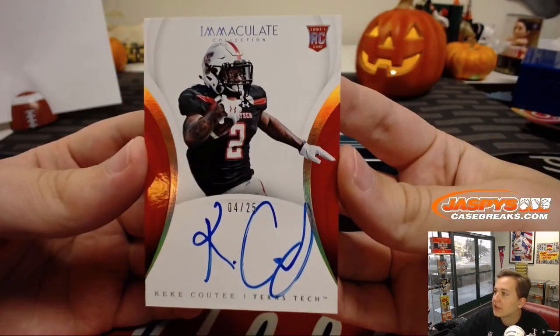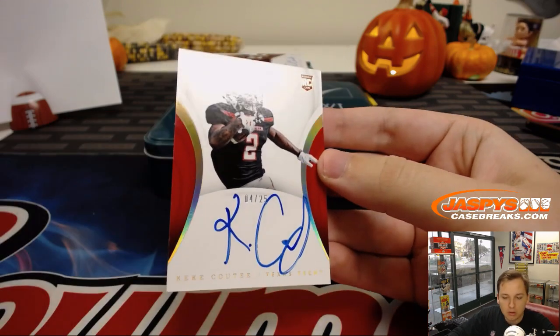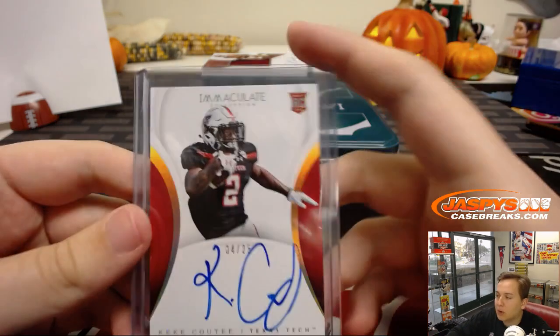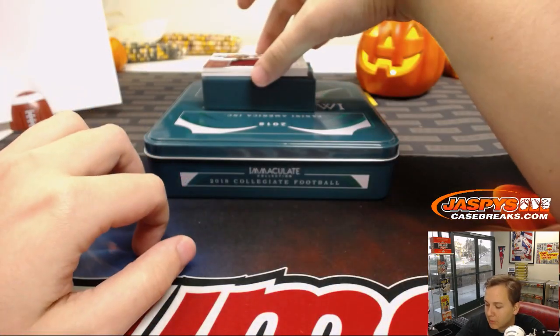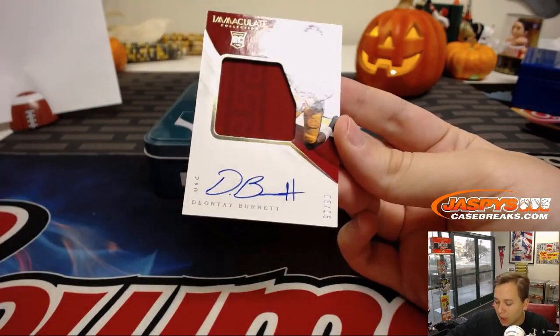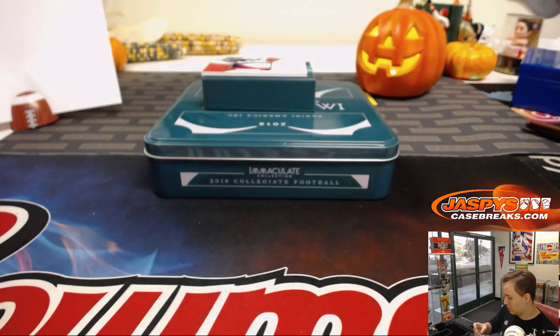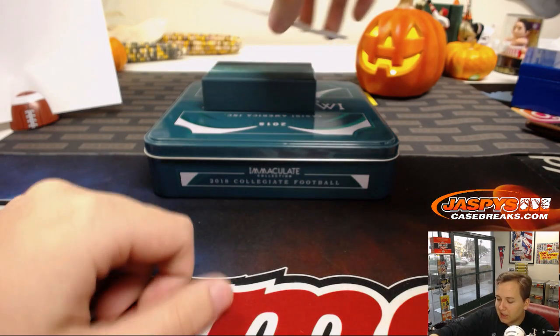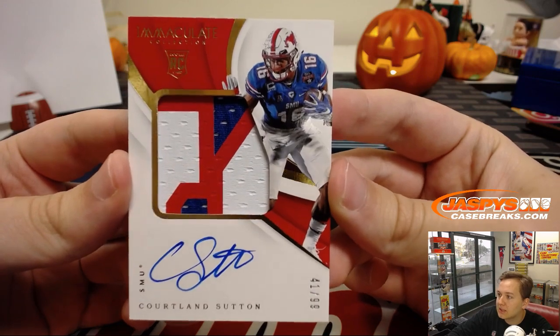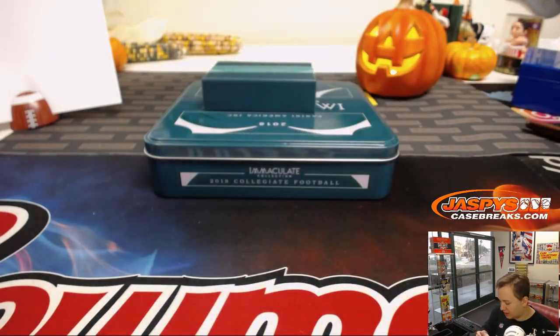We got an on-card autograph — Kiki QT from Texas Tech, Rookie Auto. Number 4, Chris G. The eBay break is Bowman Chrome Baseball. We got numbered to 25 — 5 out of 25, patch auto, Deontay Burnett from USC. Number 5 is Frank. And numbered to 99, nice patch auto, 41 out of 99 — Cortland Sutton from SMU. Number 1 is Eric W. with that.